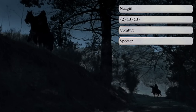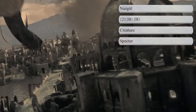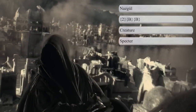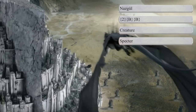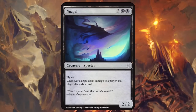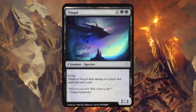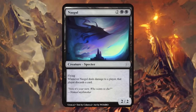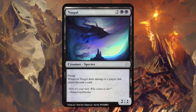The Nazgûl, also known as the Black Riders or simply the Nine, were the dreaded ring servants of the Dark Lord Sauron. During the War of the Ring they replaced their horses with Fell Beasts — large winged creatures without feathers — and they strongly resemble specters in Magic, so just 4 mana for a black specter creature. Our Nazgûl is a 2/2 flyer: when it deals damage to a player, that player discards a card. Pretty much what I expected; could maybe add an extra ability to spice it up, but as a specter this makes total sense.